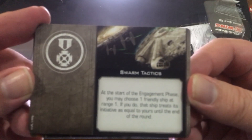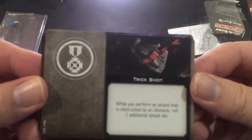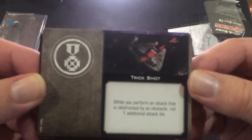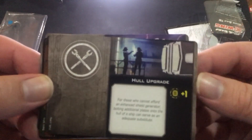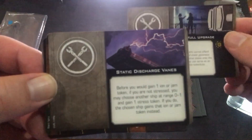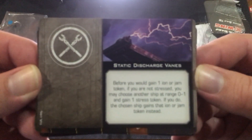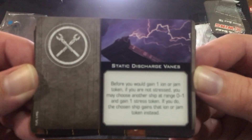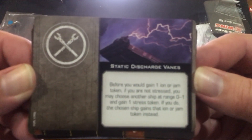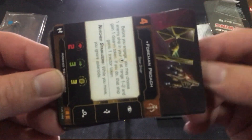You get Trick Shot: while you perform an attack obstructed by an obstacle, roll one additional attack die. You get the hull upgrade for plus one. Static Discharge Vanes: before you gain one ion or jam token, if you are not stressed you may choose another ship at range one and gain one stress token; if you do, that ship gains the ion or jam token instead. And that's it for the cards.